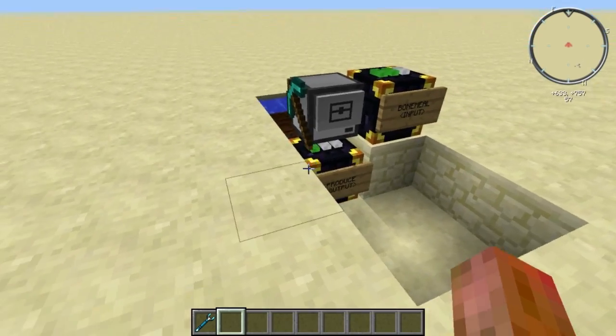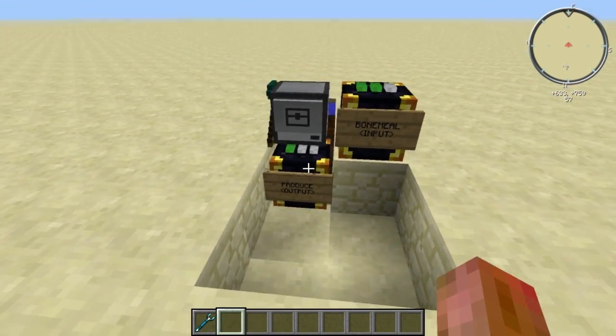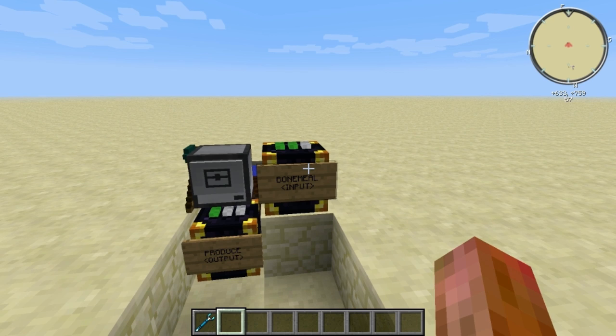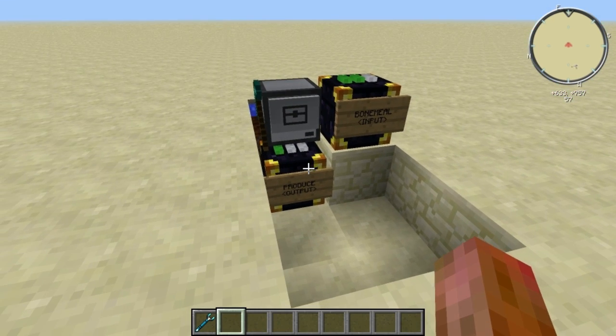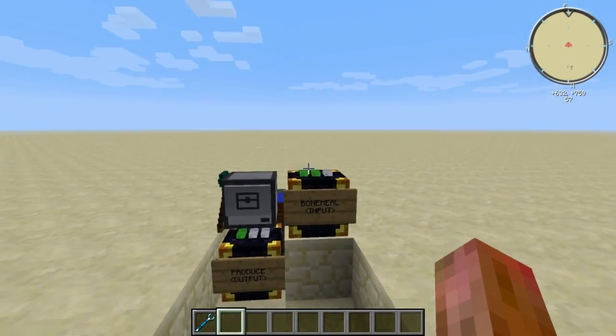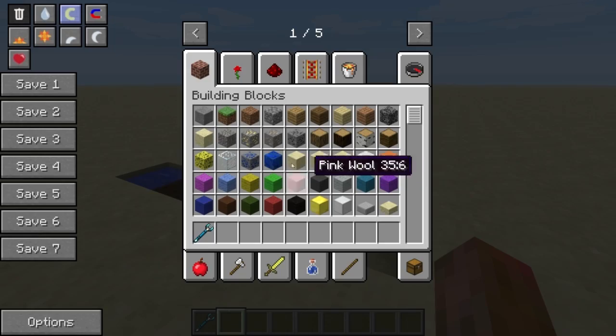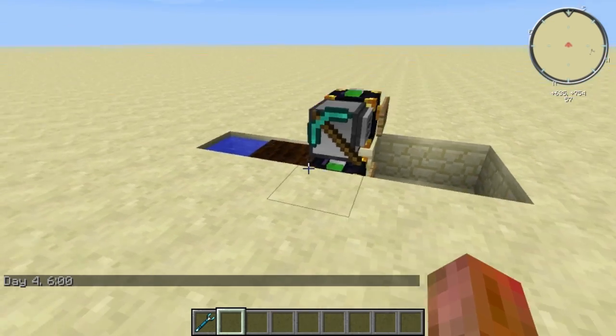What you need, in my opinion, is two ender chests. You can do this with normal chests but the setup will be not as scalable and a little more tricky to set up. Ender chests will make this really easy. Note two different frequencies — one green, two green. The color isn't important but it is important that they are two different frequencies, because otherwise it'll mess up the program.